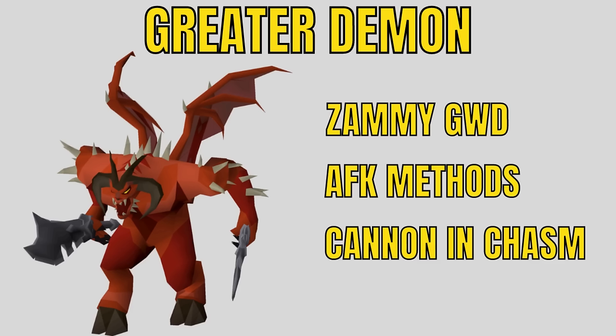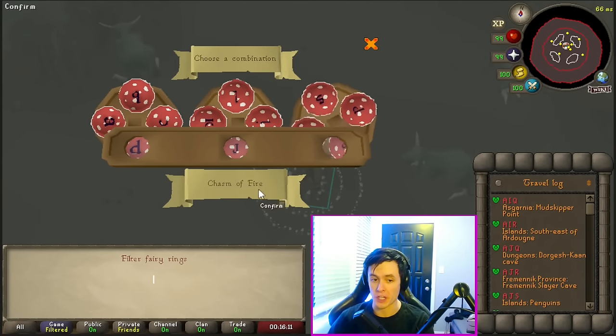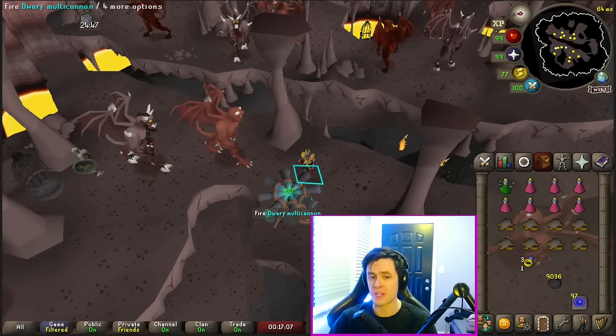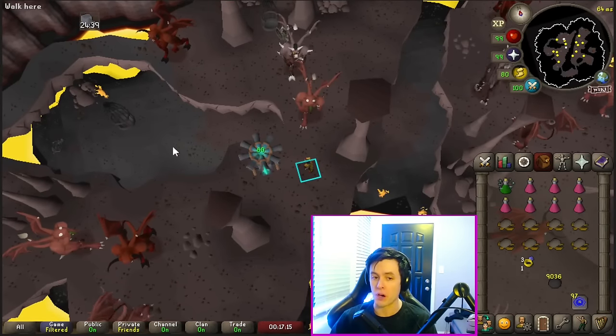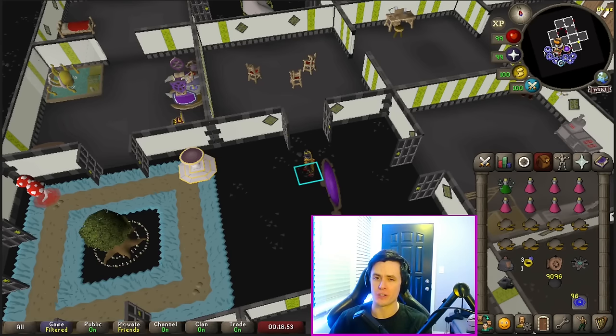The best part about a Greater Demons task is that you can use your Slayer helm at Zamorak God Wars Dungeon. If you don't feel like doing Zammy, you can do AFK methods in the Catacombs or cannon them in the Chasm of Fire. For the best experience, do them in the Chasm of Fire with your cannon — take the DJR fairy ring, run slightly northwest, and go down the rope. For this method, stay out of aggro range since it's singles down here. If you use a range setup and get them stuck on the pillars, your cannon can shoot multiple at the same time. Personally though, I think you should do the whole task at Zammy.